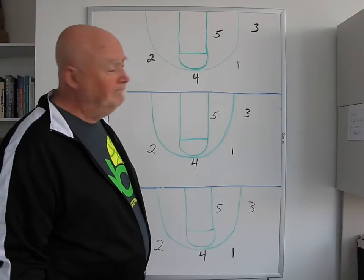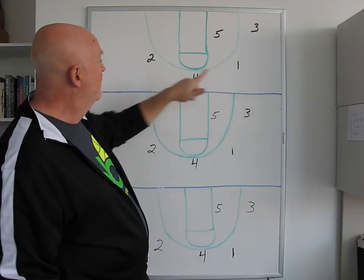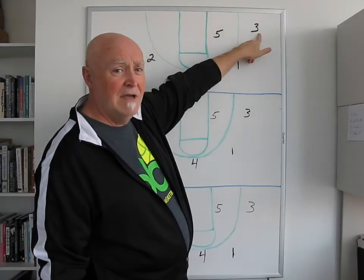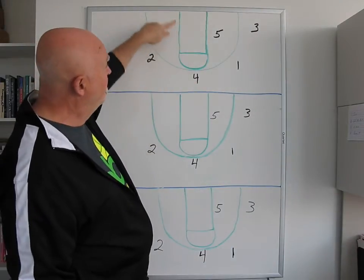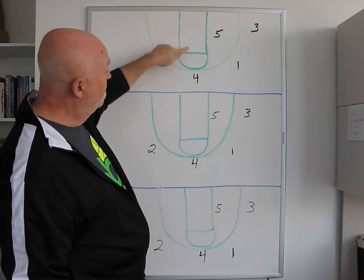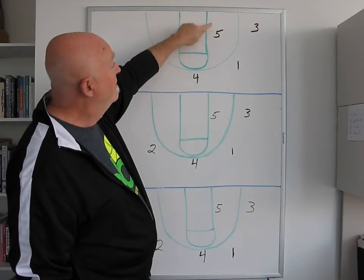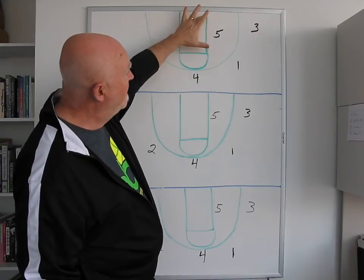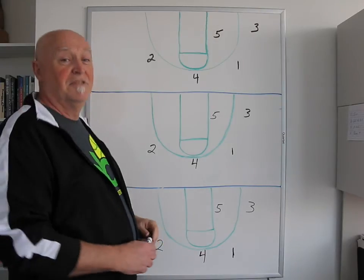The basic setup. As you can see, we've got our point man, our number two man, our three man way out here. We've got our four man here at the top of the key. Normally our four would be down here on low post, but we're bringing them up to the top of the key. And our five, normally would be at the post, but we're putting him between the low post and the high post. This is our fundamental setup.